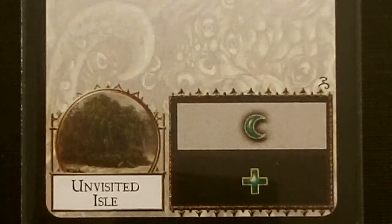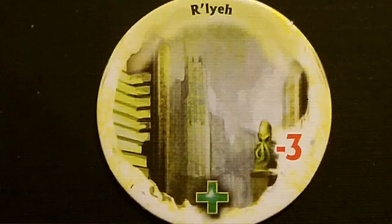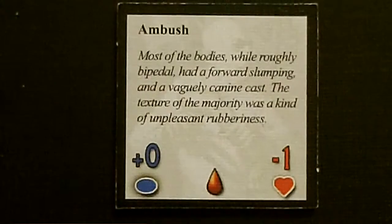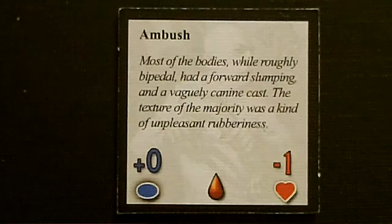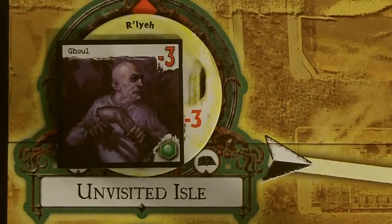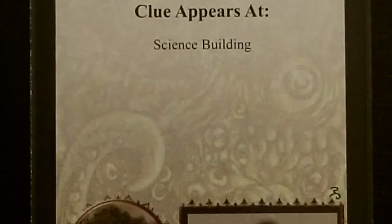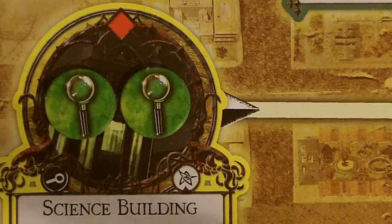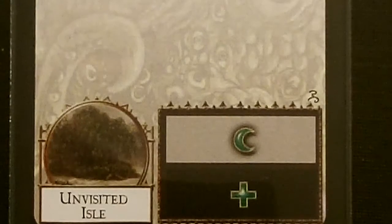For our starting mythos card, we're placing a gate and a monster at the Unvisited Isle. Our first gate is going to be to R'lyeh — it has a minus three to close. Our first monster is going to be a ghoul: minus three to sneak checks, plus zero to horror checks doing one sanity damage, minus one to combat checks doing one stamina damage, one toughness and the ambush ability. The Unvisited Isle starts with a clue token, so that clue token is removed and now we have a gate and a monster there. A clue token will appear at the Science Building — there's already one there, so we add one more.